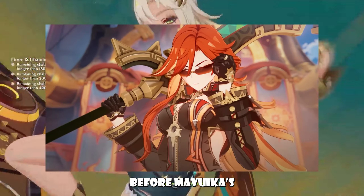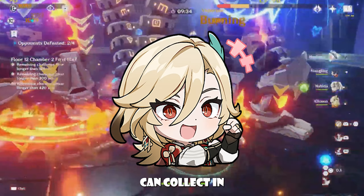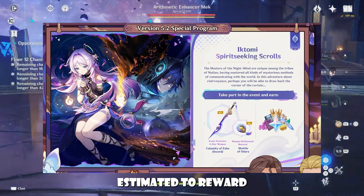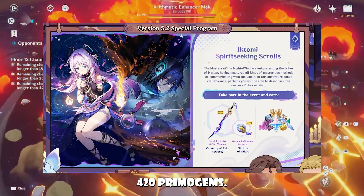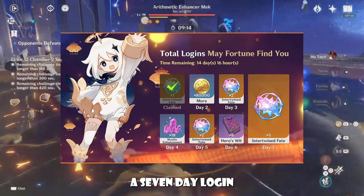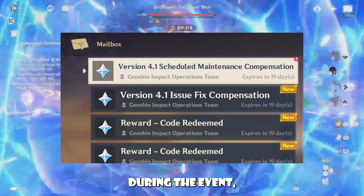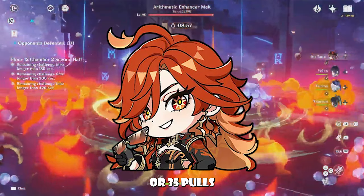Primogems in Patch 5.3. Before Mavuika's banner ends in Patch 5.3, we'll have even more time to save up. Let's calculate what you can collect in 5.3 Phase 1. Daily Commissions: we'll get 1,140 Primogems over the 19 days in Phase 1. Main Event: estimated to reward around 900 to 1,000 Primogems. One small event should bring in another 420 Primogems. Now for the biggest Primogem sources in Phase 1 of 5.3 — Lantern Rite Login Event: a 7-day login event will give 10 free pulls. Lantern Rite Mail: Hoyoverse will likely send 1,600 Primogems and 10 pulls through in-game mail during the event. Combining all sources, 5.3 Phase 1 should net around 5,660 Primogems or 35 pulls.